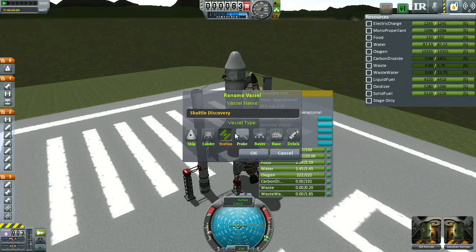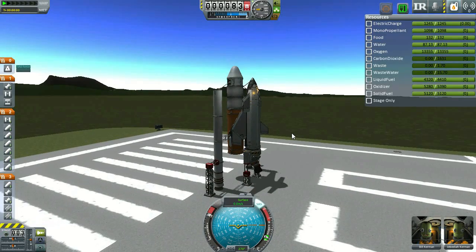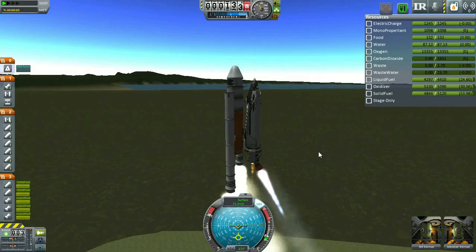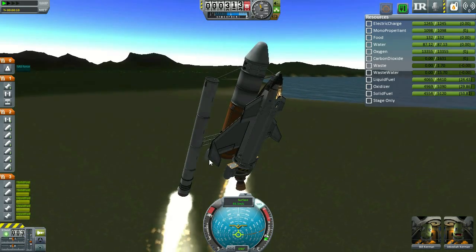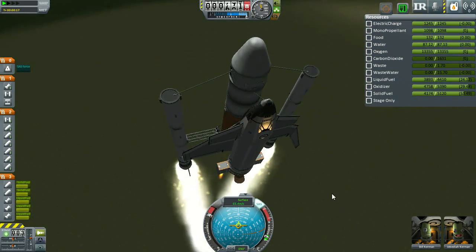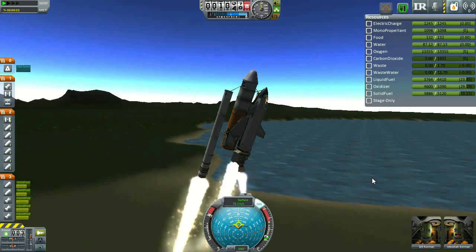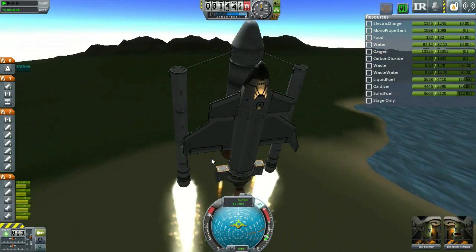A curious event has happened in the Kerbal universe in that some dastardly act of sabotage has destroyed the Kerbal National Space Station that we've worked so hard to put up in orbit. Perhaps it could have been a malicious saboteur from the People's Republic of Micro Kerbalia. Or, more realistically, it could have been the upgrade we recently had from Kerbal Space Program 0.24.2 to 0.25. Nevertheless, whether it be saboteurs or an unexpected update to the game, unfortunately, we are without a space station.